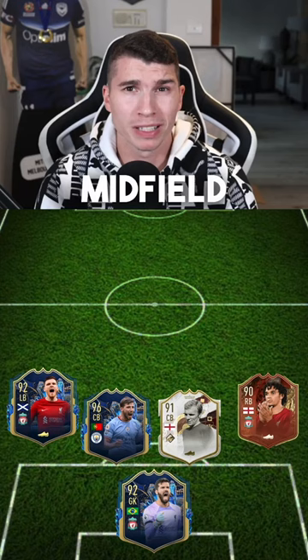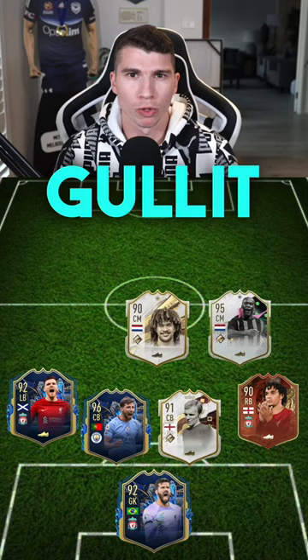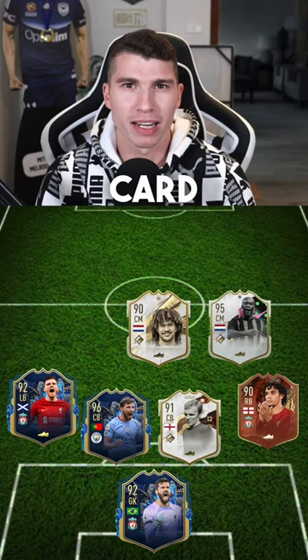In midfield, he has three centre-mids. His first centre-mid is the shapeshifter icon Seydou. In CDM, he's got the 90-rated icon Ruud Gullit. At left centre-mid, he's got his 99 pro-player card, 99 all-stats, Virgil van Dijk.